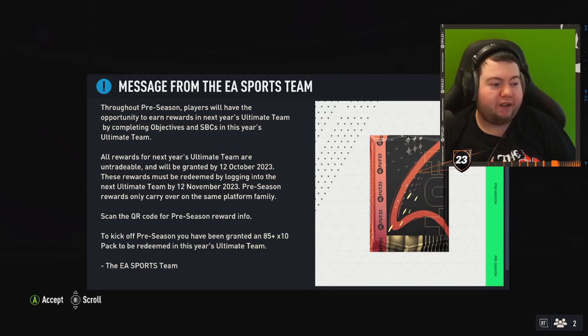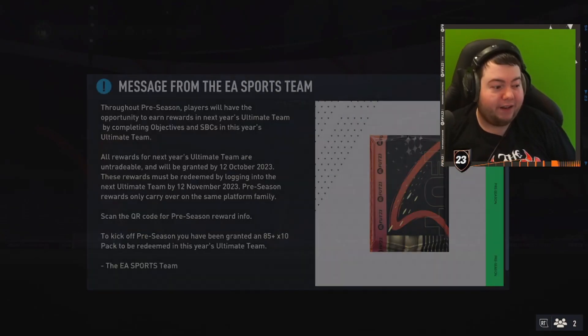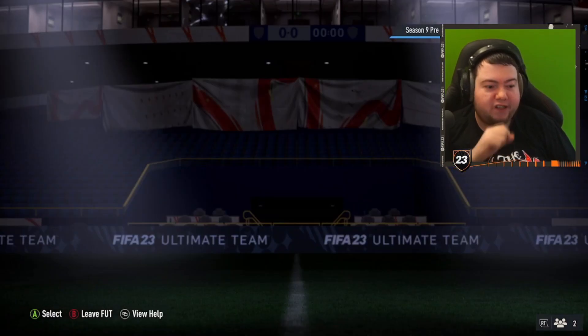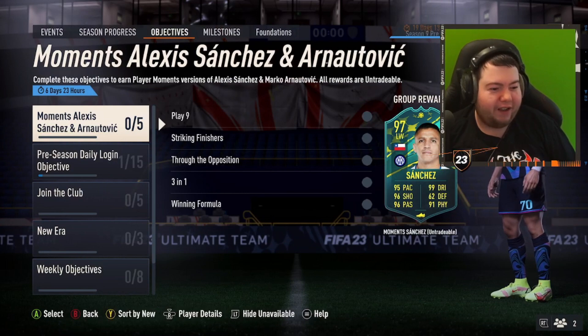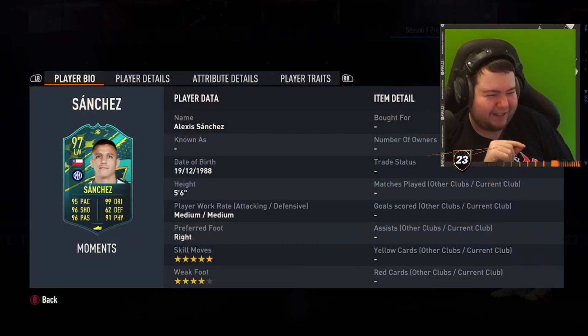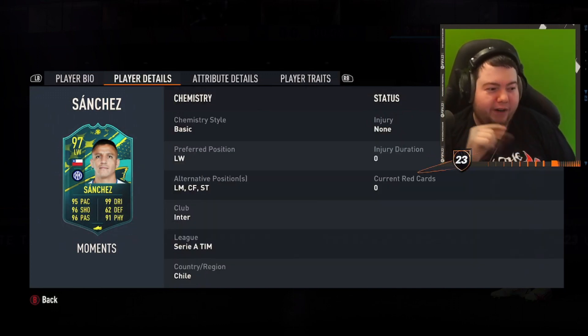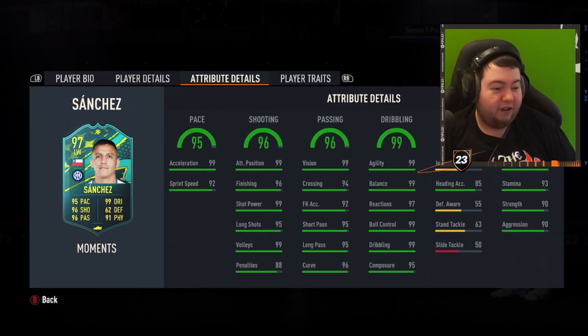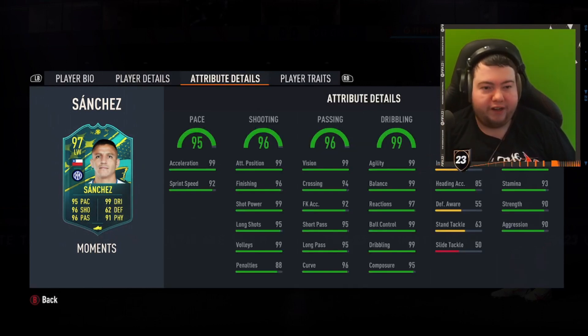Ronaldo was extinct for the longest time, so hopefully we now have a chance to actually pack him. We do get an 85 times 10 from EA Sports. Checking objectives, we have the End of Era Alexis Sanchez - not a bad card at all. He can play left wing, left mid, center forward, or striker. It's a fantastic card, unfortunately with no premium chemistry.